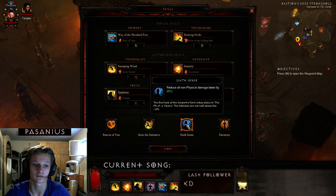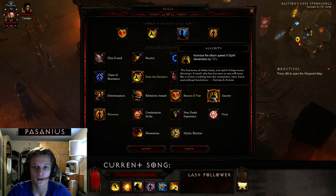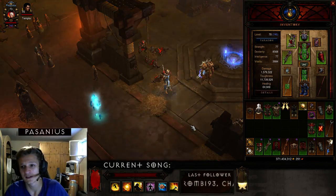In higher Greater Rifts you can choose between that passive and Electricity. If you're running lower Greater Rifts between level 20 and 30 you can use Electricity, but above 30 you should definitely use the non-physical damage reduction.